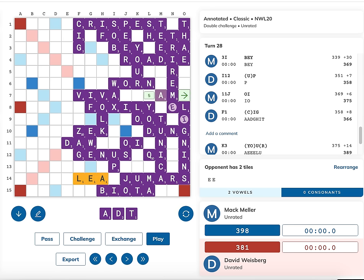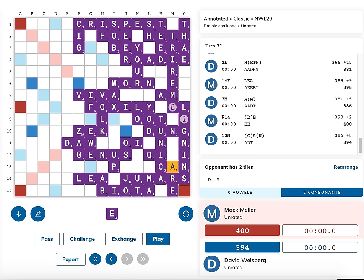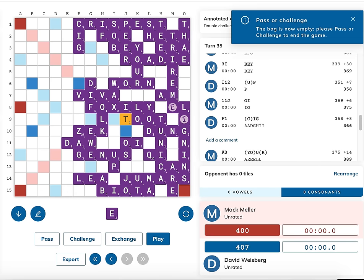David responds with AM for five points. My only play is RE for two. Now I'm still up 14 points, but I have an E left and absolutely nowhere legal to play it. David is in no rush to go out since I'll just have to keep passing. So he takes his time, playing out as slowly as possible to garner more points. He plays CAN for eight points - I have to pass. He then responds with DIFF for seven points - I have to pass again. Finally, David goes out with IT and TOOT for six points and ends up winning the game by nine, 409 to 400.